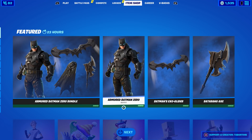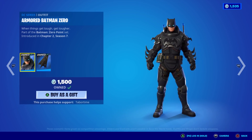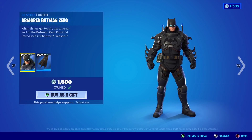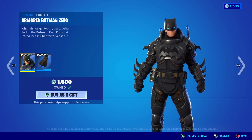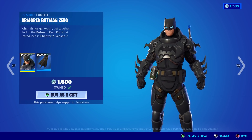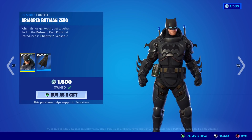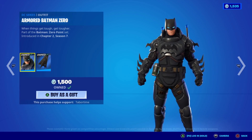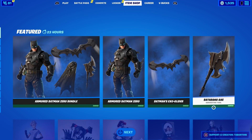Unfortunately, armored Batman Zero is here, so everyone who bought all the comics just for this exclusive skin — it's unfortunate. I thought for sure they would make it so you couldn't get it unless you had all the comic books; that's what we were originally told. But here he is in the item shop. At least you got the collector's edition of the comics, I guess. Here's the Batarang X — it's just a little disappointing. I kind of wanted it to be exclusive to the comics.